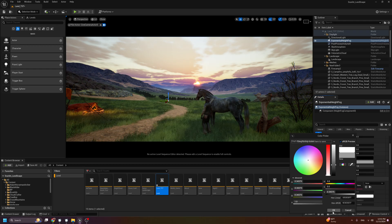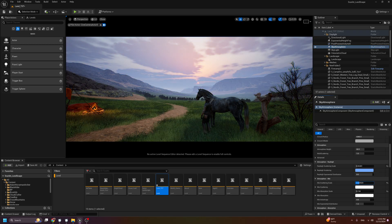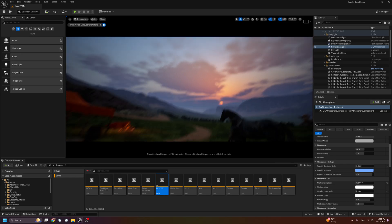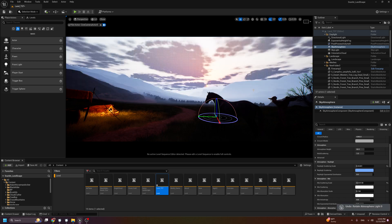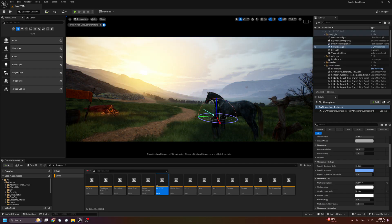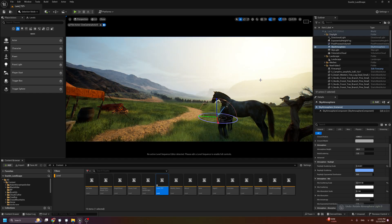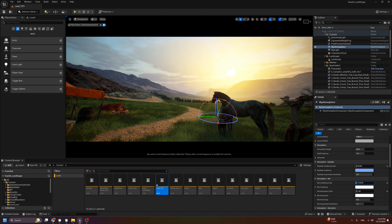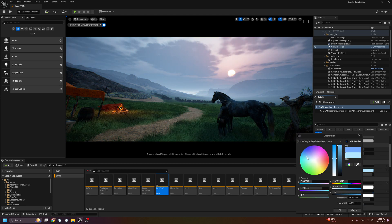Let's change the Scattering Scale to have more fog — now we have this nice mood. If we change it a bit more, we can tweak the settings to get a night mood. Also, you can see that if you start to change the sun direction, you'll be able to switch between different effects. It's a very very simple setup — all you need to do is play with these settings until you reach your desired mood.